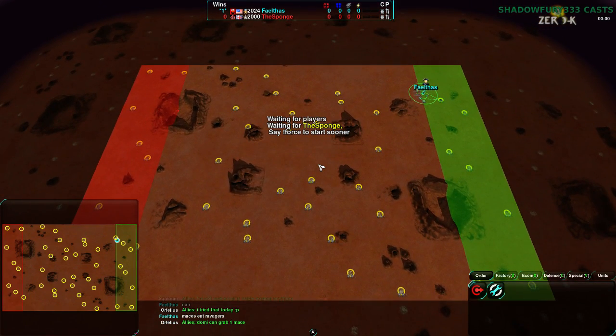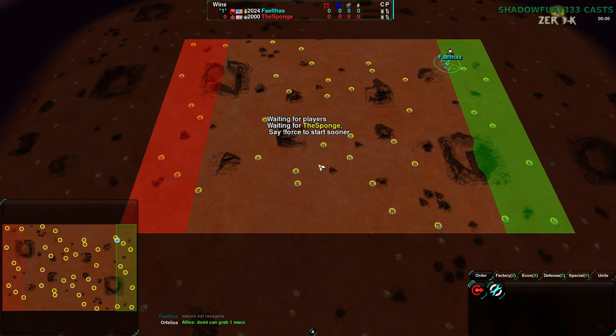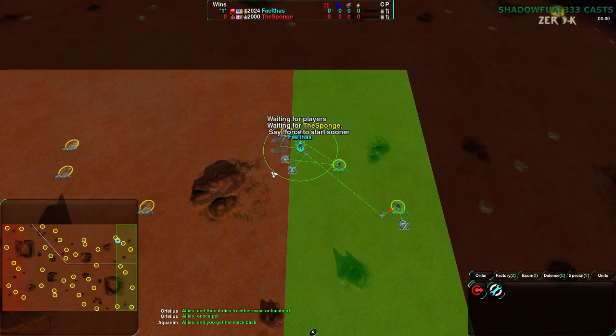Whereas Blue Bend is weird. I played it before the tournament just to get an idea of what the map was like, and yeah, it is not very typical. The way the start boxes are set up is just odd - kind of neat but not something people are used to. Faelthas is going to go for the same northeast setup, the same opening defensive setup as before, exact same lotus placement.